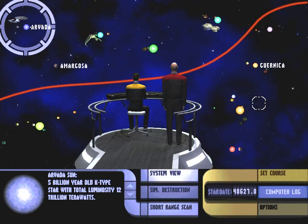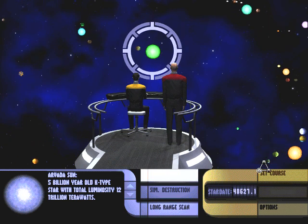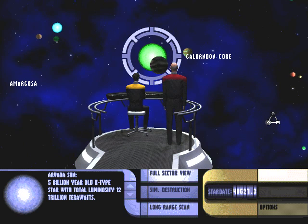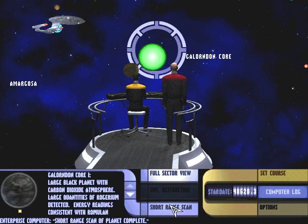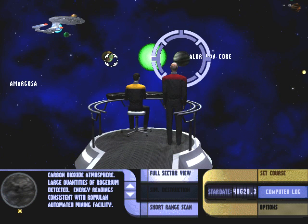Now this is a complete bullshit hint as to what planet you're supposed to be looking for. It's a planet that has mass quantities of rogarium, but there's no way you can discover that without just simply scanning random planets. So I happen to know I'm supposed to look for Galorna and Kor.